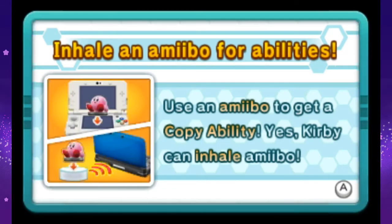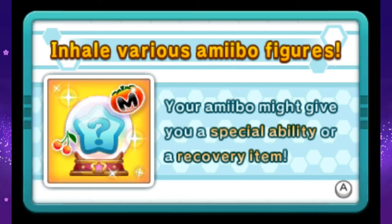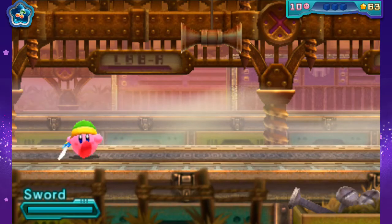Inhale an amiibo for abilities — use an amiibo to get a copy ability. Yes, Kirby can inhale amiibo! Touch the amiibo icon and then scan an amiibo to inhale it. The amiibo might give you a special ability or recovery item. That's cool. I'll probably try that out at a later time, not right now, but I'm excited to see that in play as well.